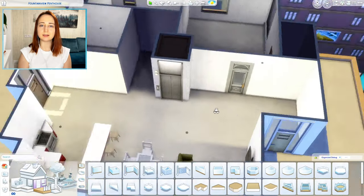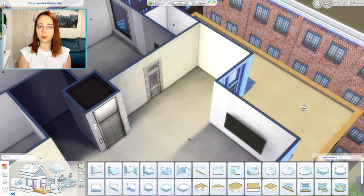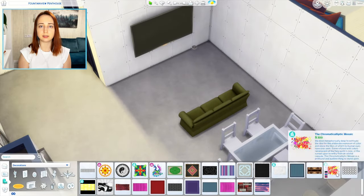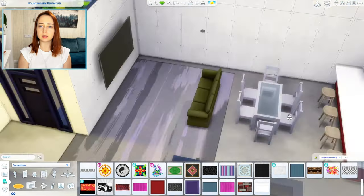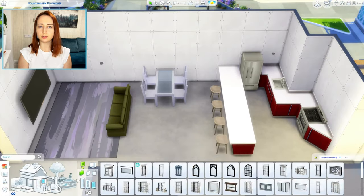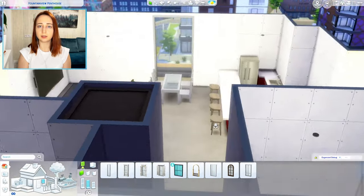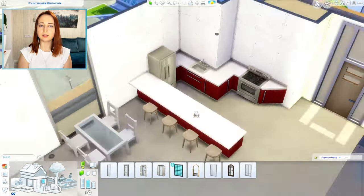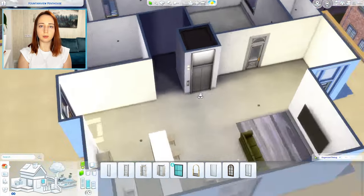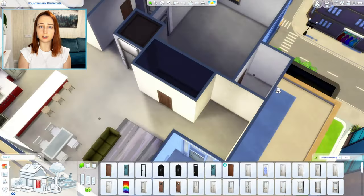It came out in 2017 — seven years ago. When you compare the quality of the build/buy to Growing Together or For Rent, you can clearly see the difference. But City Living has some great items that I still use every day in my builds — for example, rocks. But most of them dated badly. I had similar feelings for Get to Work and Get Together, but in my opinion City Living made a better step forward. I'm talking only about the build/buy now, because I find gameplay quality similar throughout all expansions.